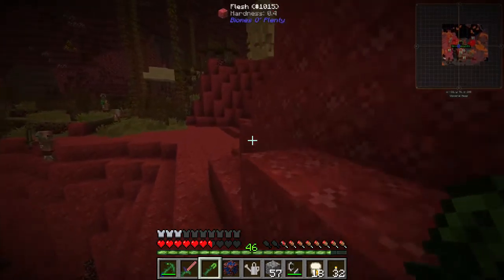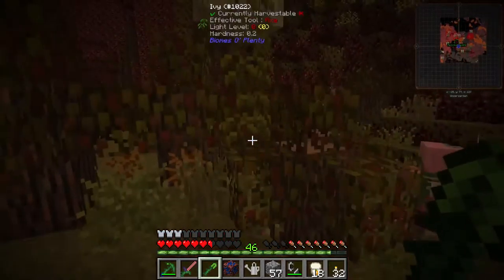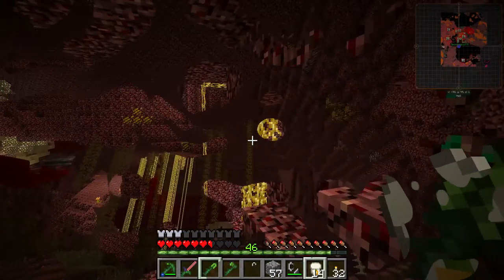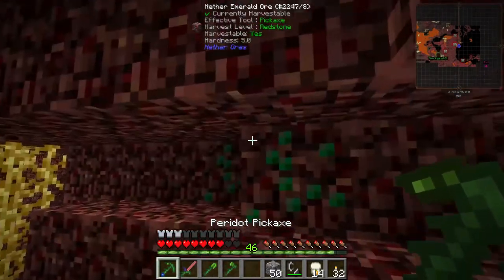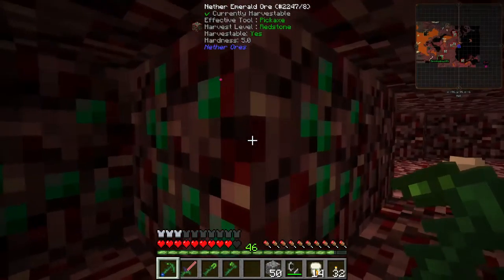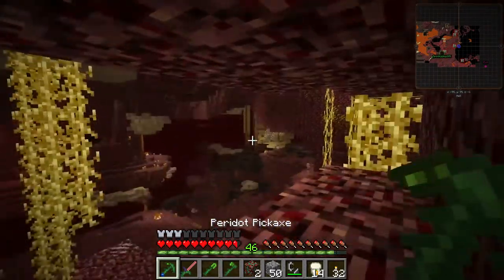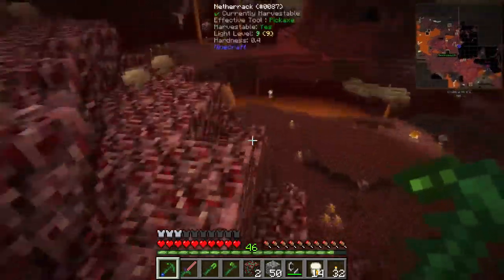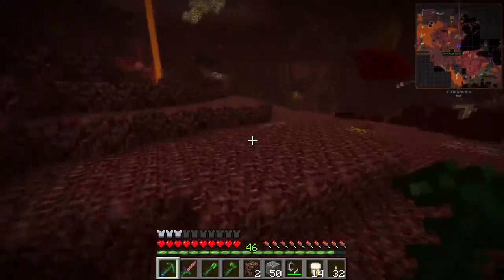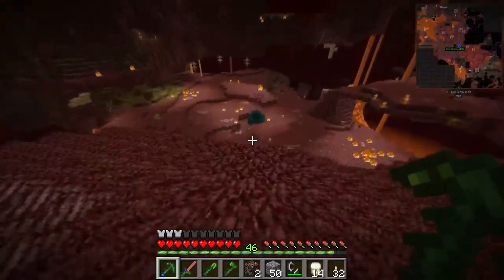Cobalt and Ardite — whatever the other counterpart to Cobalt is. It's Ardite, it's orange, and then you make manyullyn out of it. I found some nether-diamond ore, which is nice, and some nether-emerald ore. The pigmen don't like me — wonderful. You've been mining their stuff, that's why. Well, I'm not going to give up diamonds and emeralds — I need the emeralds to make a silk touch pickaxe.